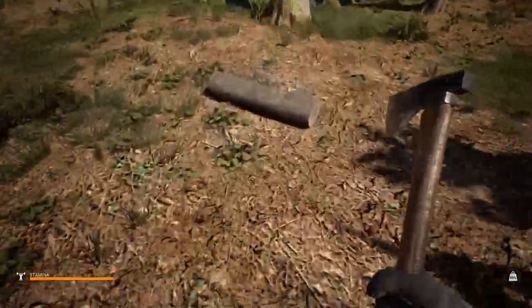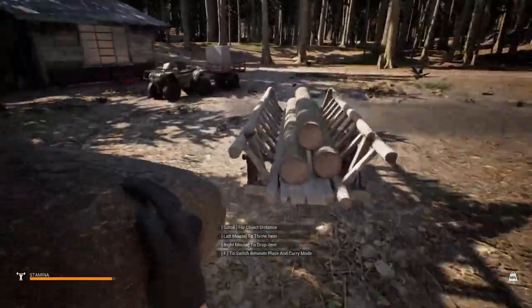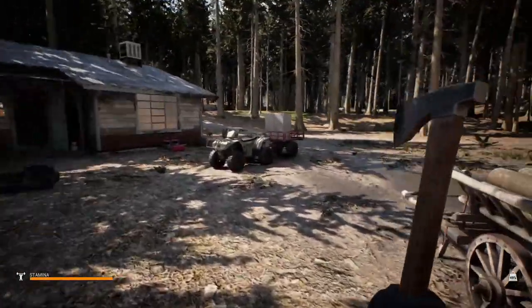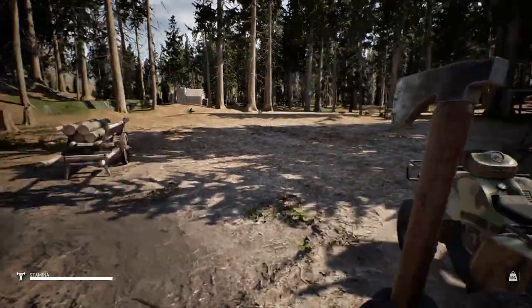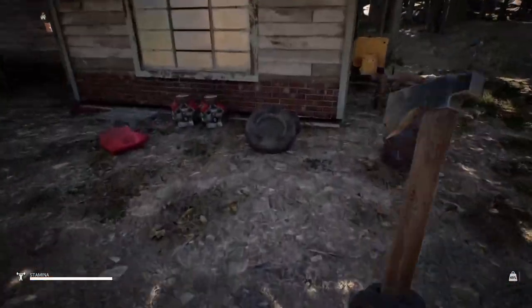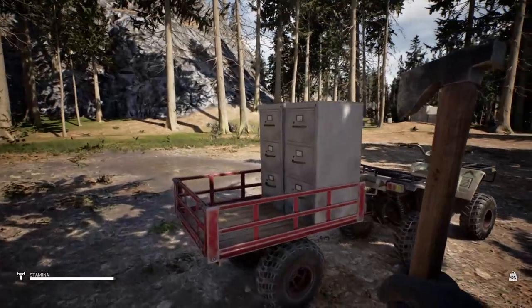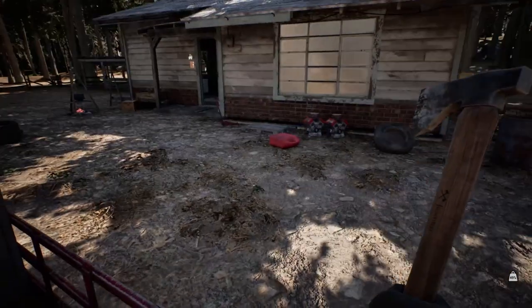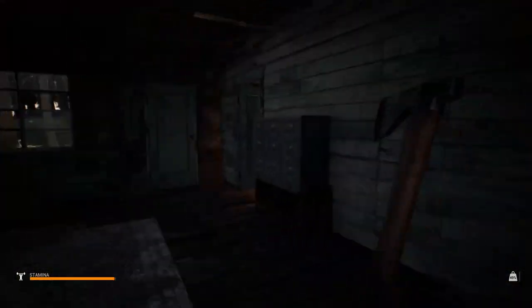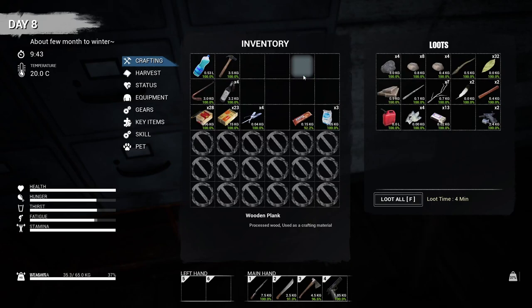I left a log there, can't be leaving logs lying around. Stick that on my little log cart. Now I noticed I've got two wheels here, there's one wheel on the truck, I've got the engine, I've got a battery - it's in there. Let me dump these bits and odds and sods off. I've tried organizing it, it's just not happening.